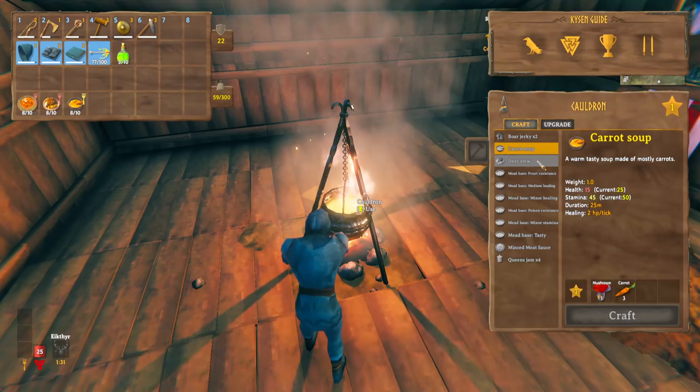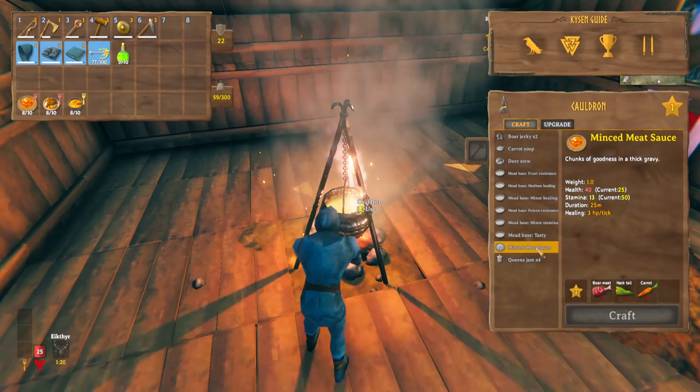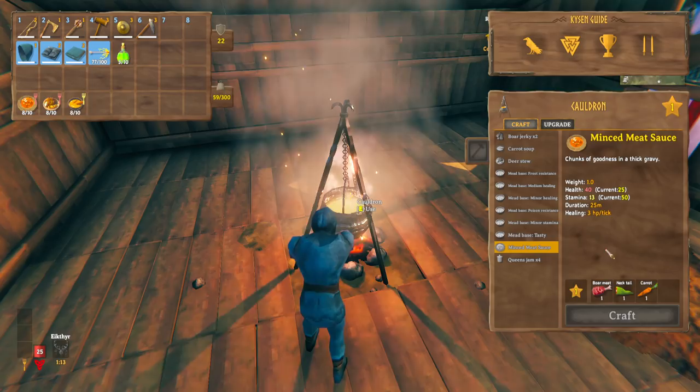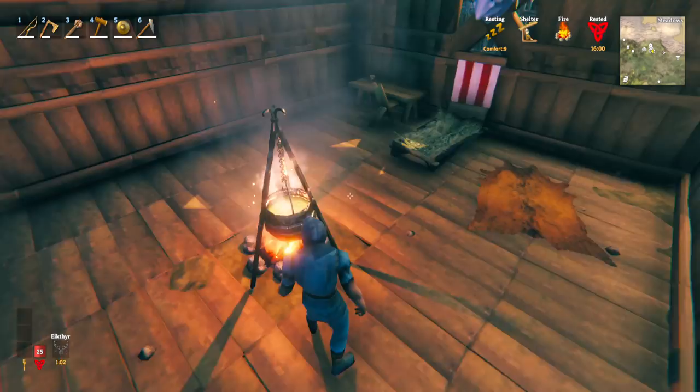The deer stew is sort of the opposite — it gives a health of 45 and stamina of 15, and just requires cooked deer meat, carrots, and blueberries. Those two are easy to make. The mince meat sauce is even easier, requiring boar meat and neck tail. The main priority here is giving us a lot of health, because going to the swamp biome is going to be a little tricky in terms of the health you're going to need.